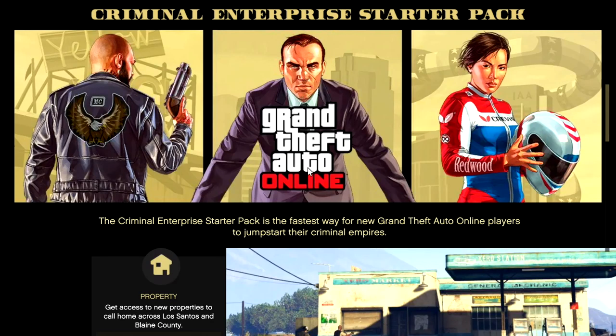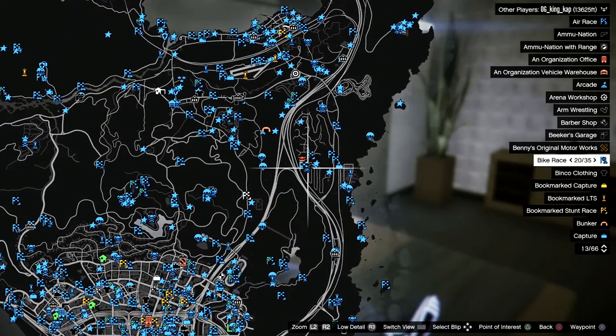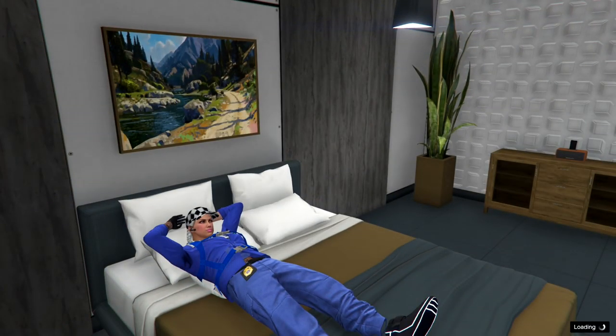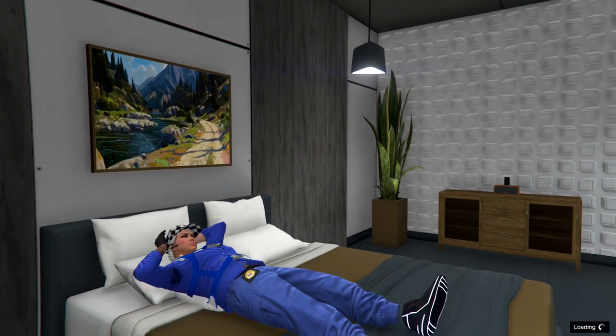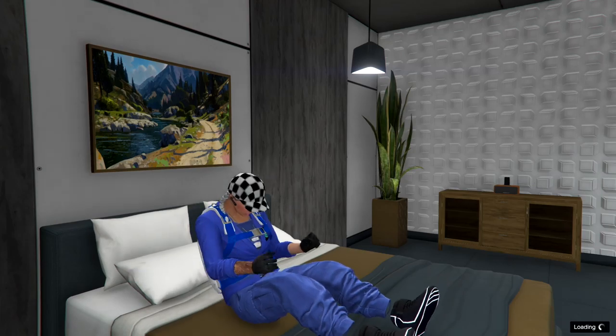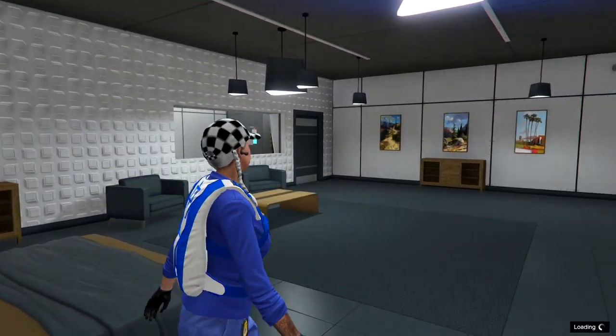Head over to the Online tab, and once you're hovering over Criminal Enterprise Starter Pack, go to it and quickly back out, then quickly go to the map, change the view, and start up any one of the job circles you see there. If done correctly you should see 'Loading' in the bottom right. At that point press triangle or Y to get out of the bed, even if you don't see the notification in the top left.